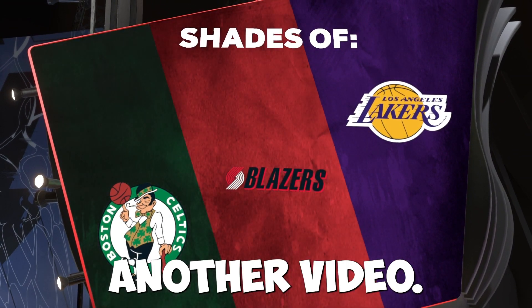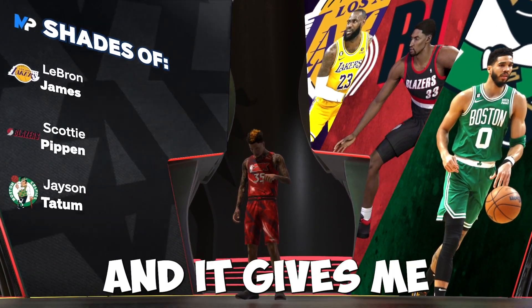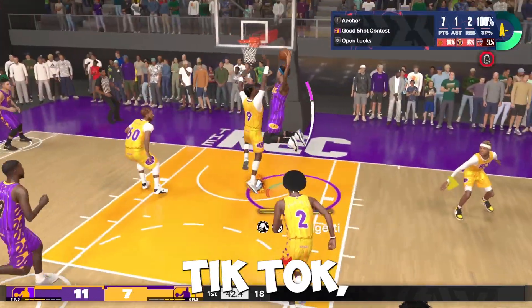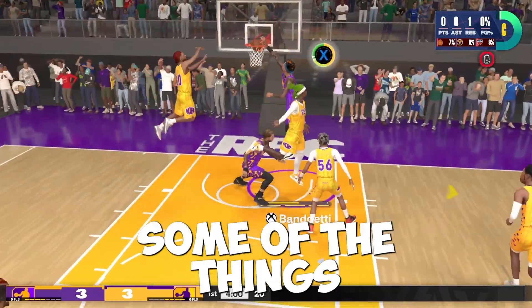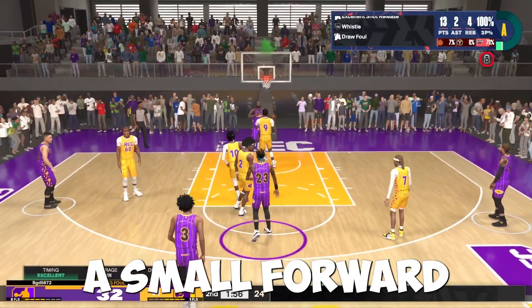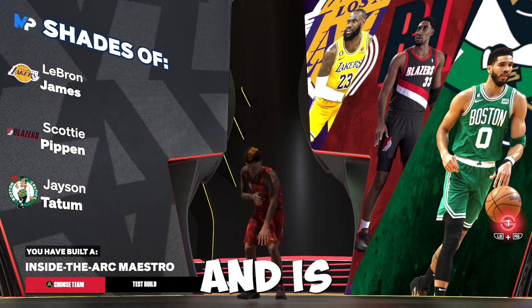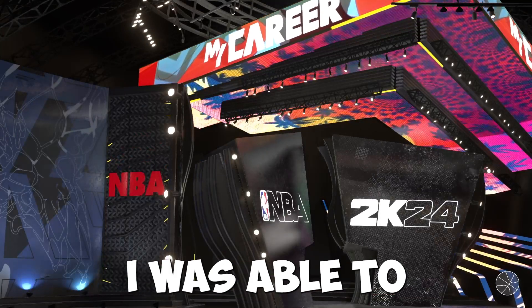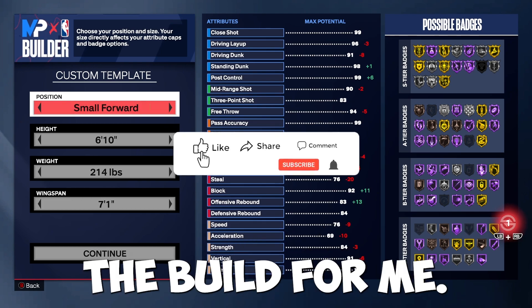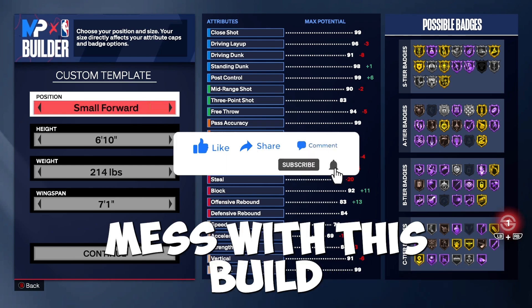It's Shy and I'm back with another video. In this video we're going to be talking about the build that I put on TikTok — the Inside the Arc Maestro build. It gives me shades of LeBron James, Scottie Pippen, and Jason Tatum. I'm going to drop a few clips to show you some of the things this build does. It's great for anybody who plays small forward and just wants to help their team win. I will admit this build is very niche and it's not for everyone, but it fits my play style the best.